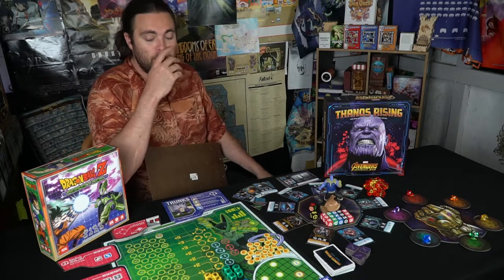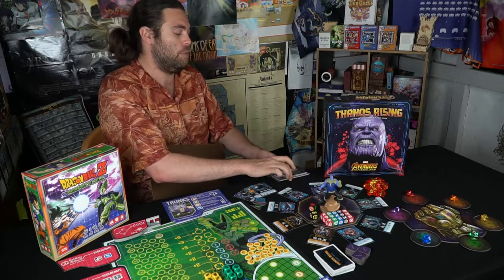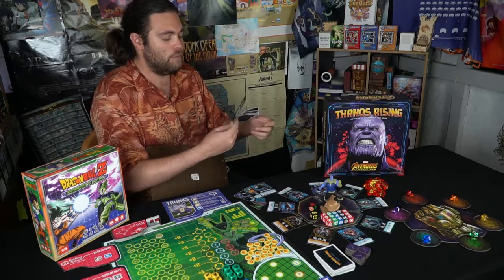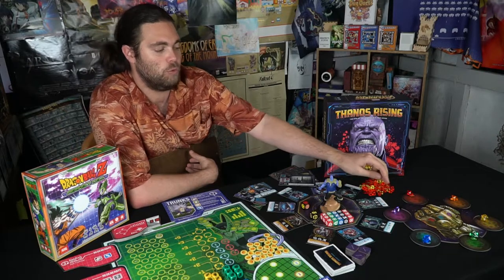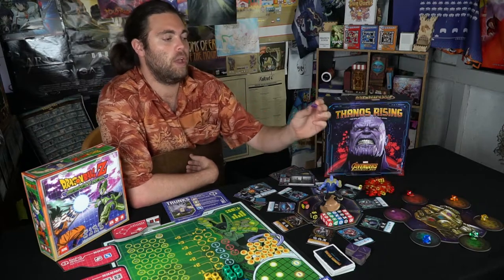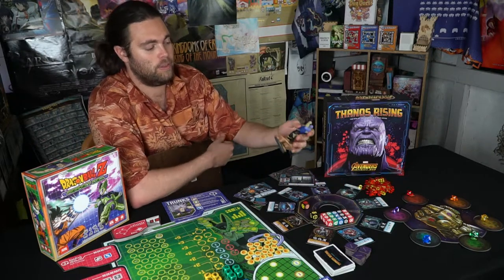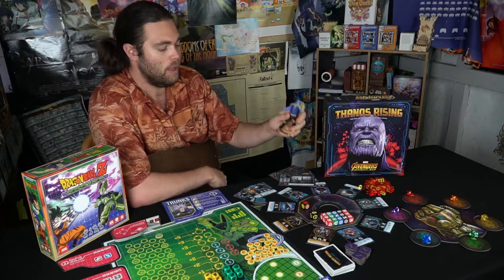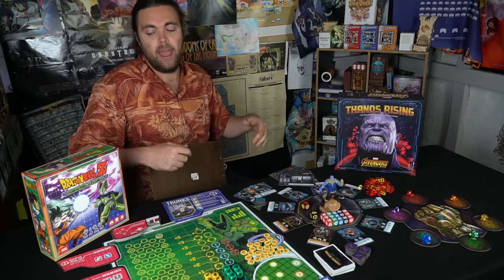Moving on to quality — with Thanos Rising the cards are nice quality and shouldn't have a lot of wear and tear. The dice are engraved and nice, the cubes used for health and Infinity Stones are solid, and the gems with different colors are nice as well. There are little cardboard coins that work well, and the Thanos figure is thick and heavy, which is a great touch. The box quality is excellent too, with a nice insert for storing everything. Overall I'd say it's a 5 out of 5 — not many games show this level of quality.